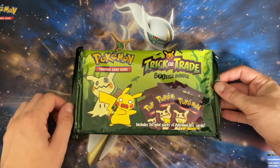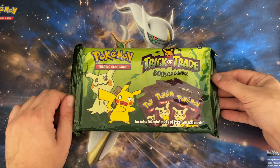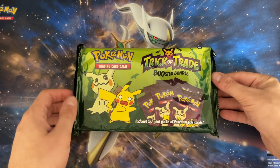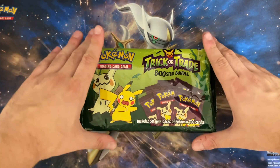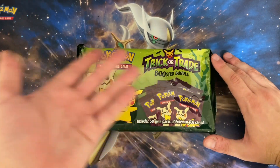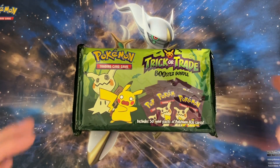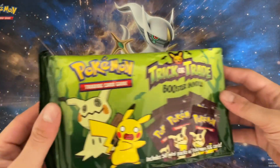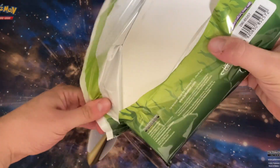I don't think they have the nice cosmos foil on the Scarlet Violet ones, sadly, so a little disappointing. Being in the new house, I'm going to give some of these out to kids. I figured I'd just open as many as it takes to get all 10 hollows — I want a binder page like I had with last year's Trick-or-Trade bundle, then give away the rest. You don't need to see all 50 opened.